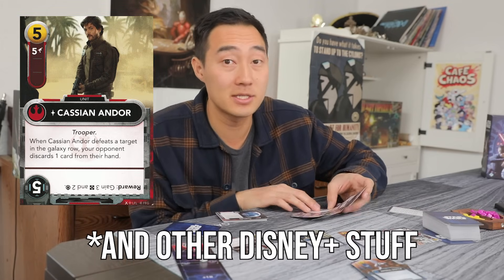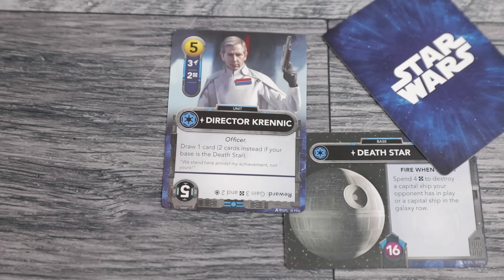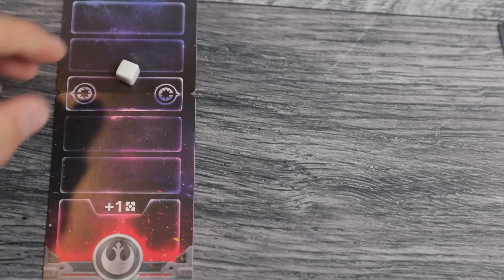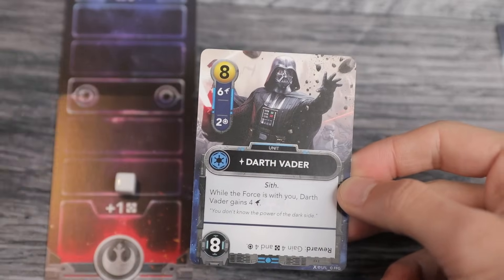Let's talk about a scenario: the Empire is using Director Krennic to draw two cards because he's commanding from the Death Star. The Death Star blows up a Mon Calamari cruiser — send in the X-Wings and B-Wings! Then get the Force more to our side before Darth Vader can use it for plus four damage. He'll be attacking for ten.